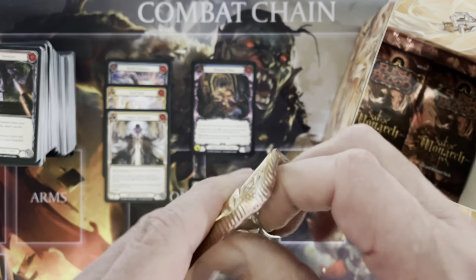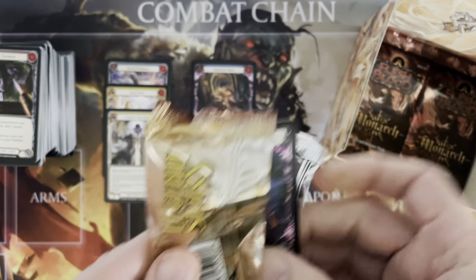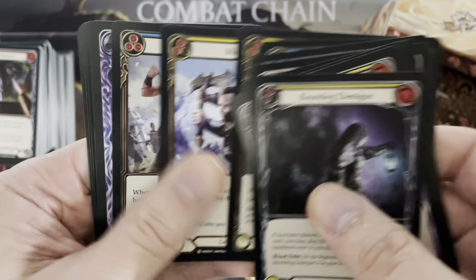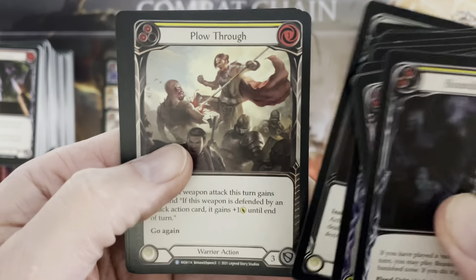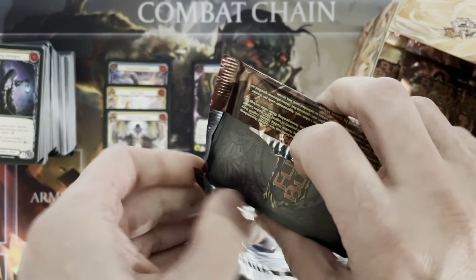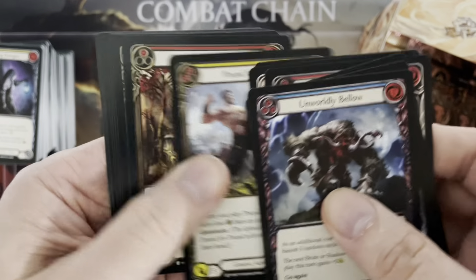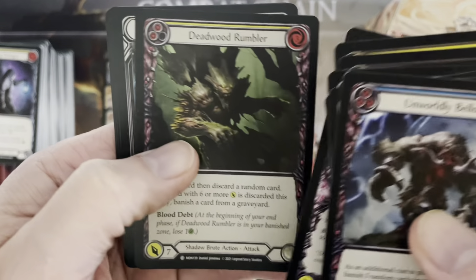Yeah, real drought here. This is probably box number 10 or 11 in a row without a Legendary if I don't pick one up — very unlucky. But all we need is a library and the luck will be back. Plow Through, Invigorating Light. I love your optimism — you never know. That card does exist, right? I've seen it a lot — on Facebook. Yeah, that's about the only place I've seen it. Right now I feel you have a better chance of winning the lottery than getting a library. But, who knows?